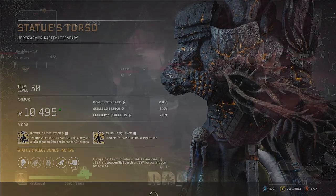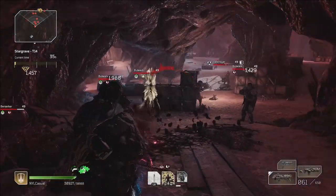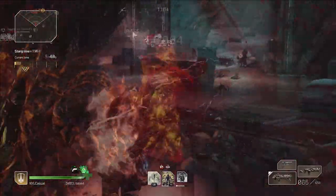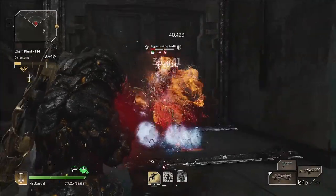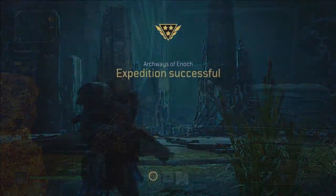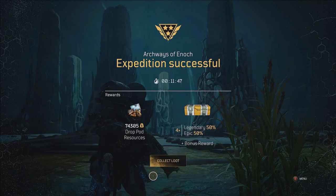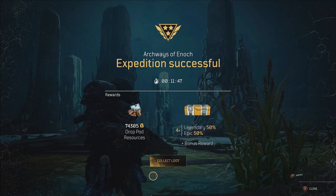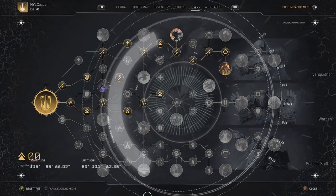I'm always looking for builds that have solid survivability as well as damage output. This is my take on a firepower build — one that you can run CT15 Golds on and that will keep you alive. If you want a pure firepower build, I'd recommend Yoda of Soda or Rounded Tic Tac, who have put out some great Devastator build guides. Let's get into the build.